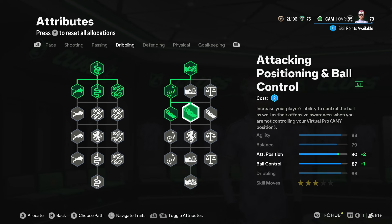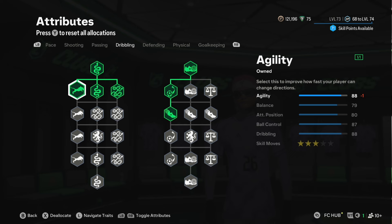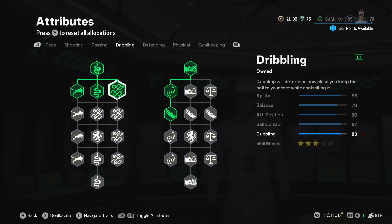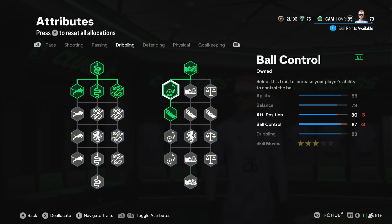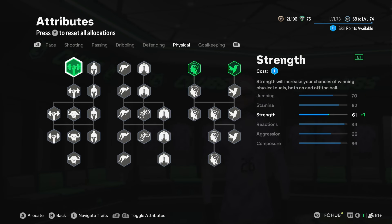As you can see with the dribbling, it's built around having less balance — so when you get knocked, you'll get a lot more free kicks. Having low balance and high agility is actually quite overpowered on the CAM, and they do feel quite elegant. I tried this in skill games and this build feels very elegant.